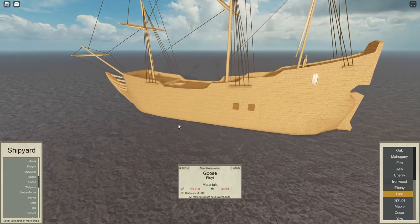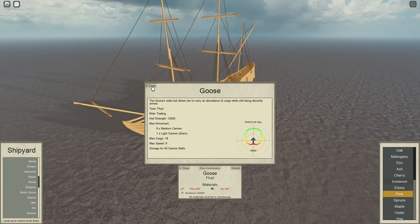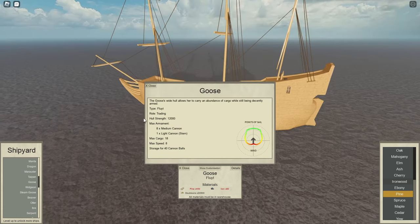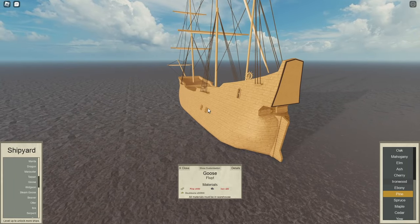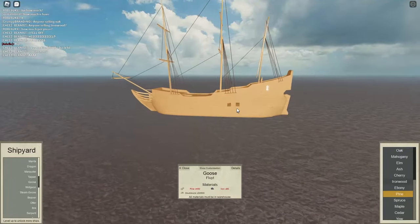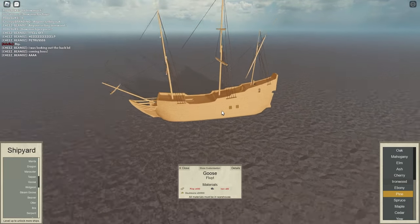For an honourable mention we have the Goose. Now everyone hates on the Goose, but there is no reason to hate on this beautiful boat. The Goose holds 18 cargo, just like the Beaver, and has speed 8 — a little bit slower. However, it's level 6 or 7, so you can get this at a low level. It's very cheap at 34 grand, and the advantage of the Goose is that it has a stern gun — a light cannon — which will put a bit of fear into noob pirates. Just look at this thing — the beautiful curves of the Goose.